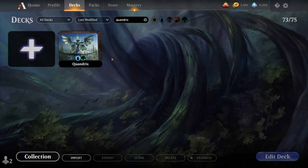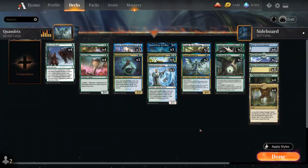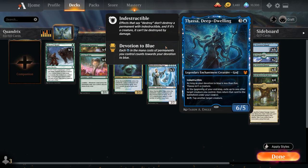Hello and welcome to another Standard Games video. Today we're taking a look at a blue-green Quandrix deck as voted on by my supporters on Patreon. The deck has a few different synergies: some +1 counter synergies with our fractal tokens, but we also have some devotion and enter-the-battlefield synergies thanks to Thassa Deep Dwelling, which is one of the centerpieces of the deck.